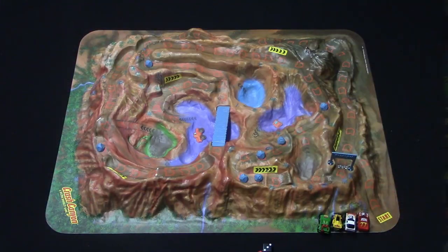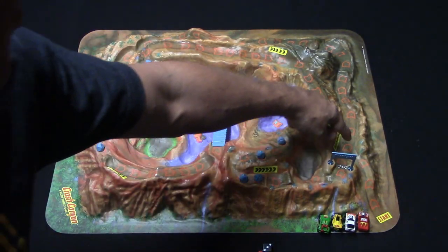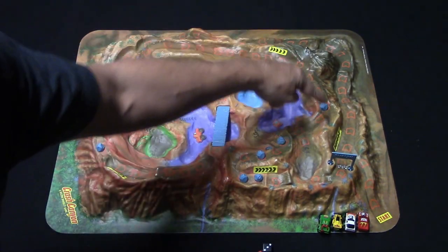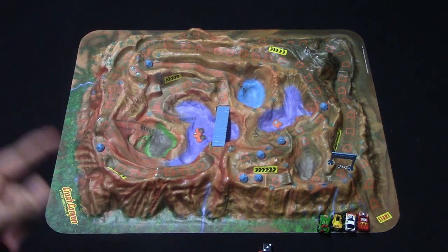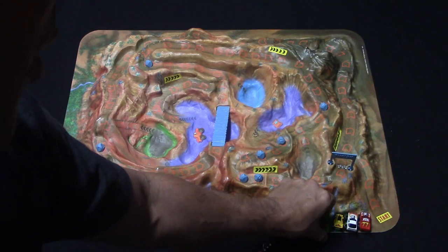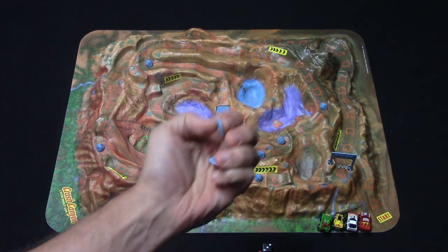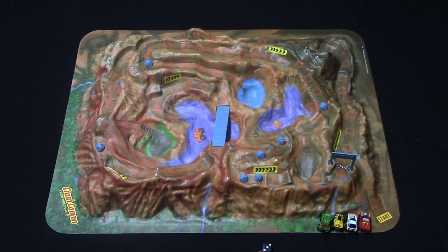Here we have a large 3D board that is indicative of a canyon. There are arrows going all throughout the board, which simply tell you which direction one of your little micro machines is going to go on the board. You're going to choose a micro machine, and then everybody is going to get three turbo tokens.